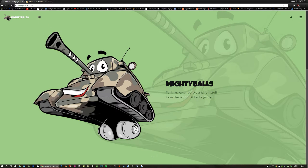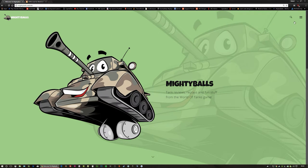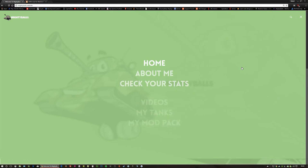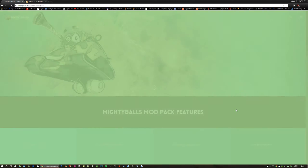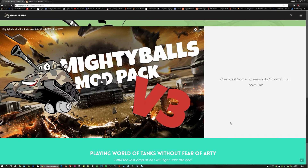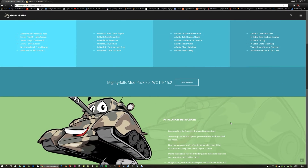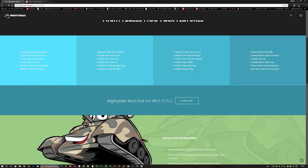Then you head over to my website at www.mightyballs.website. When you get there, click on the menu tab in the top right and then click on my mod pack. It will take you to the mod pack page which shows you everything about the mod, gives you a video, and shows you the version it runs at — this one is 9.15.2, which is the latest. Then you simply click the download button.